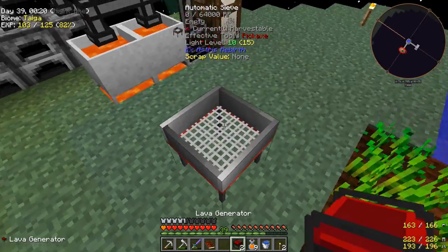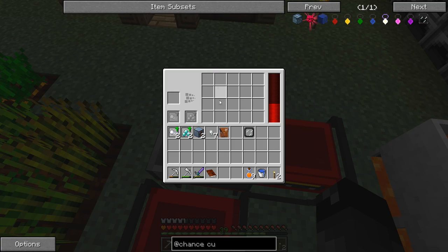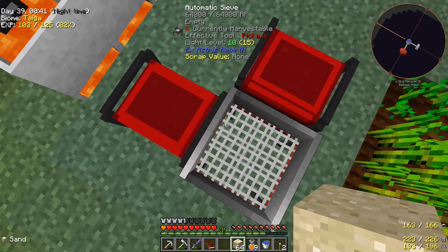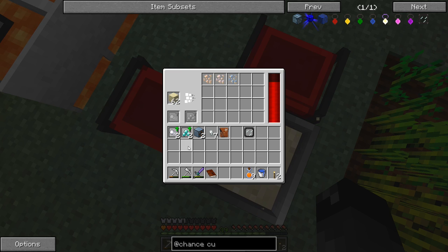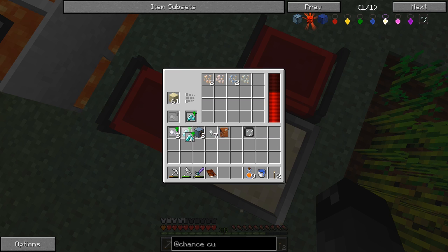The Automatic Sieve has an internal inventory and won't scatter items, so we can put it right here. We can start filling it with sand or dust or whatever and it'll do its thing. It is kind of slow — I might want to AFK for a few hours with some stacks going in. We'll want a way to pull the items out. Even without fortune upgrades it's still decent — can we sneak upgrades in at the last second?